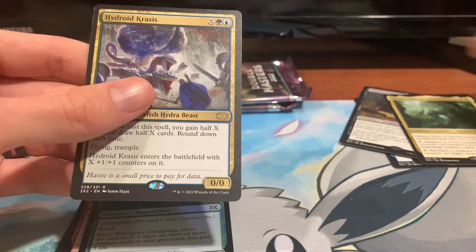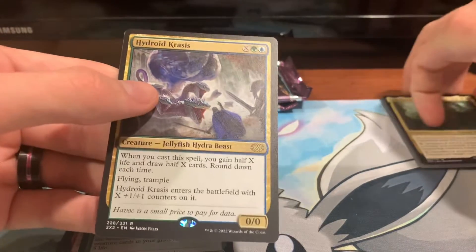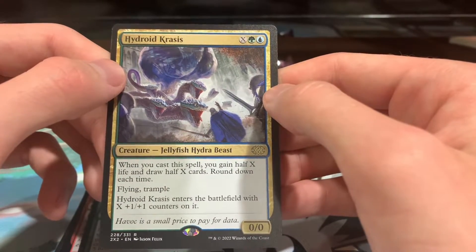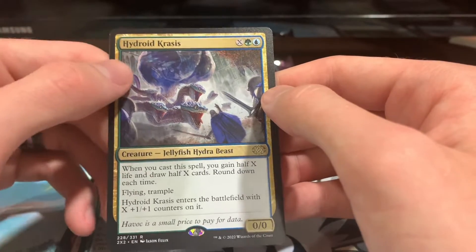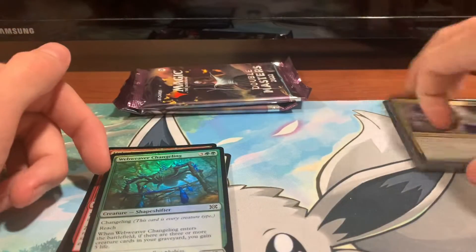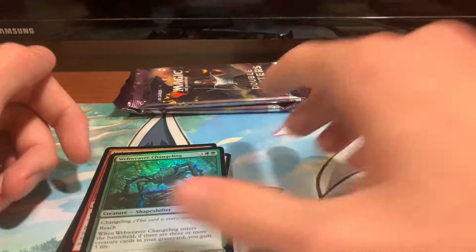And then we have Hydroid Krasis. Whenever you cast the spell, you gain half of X life and draw X cards, rounding down each time. It's got Flying and Trample and it enters with X 1-1 counters. That's not a bad creature either — especially since you get cards from it and gain life. The gaining life is negligible, but getting cards and scaling by dumping all the mana into it is pretty good.